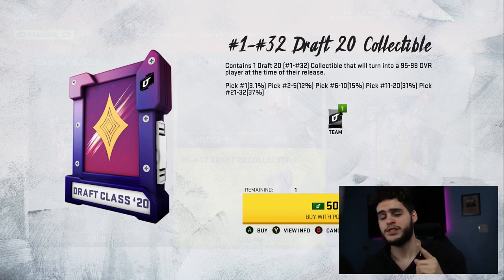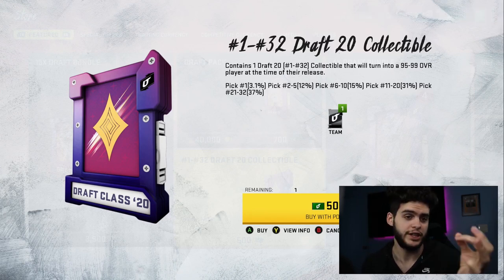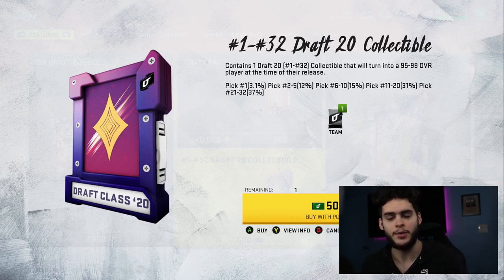If you get pick number one, which is a 3.1% chance, you're going to be getting a 99 overall Joe Burrow. Picks two through five are a 12% chance — that's Chase Young, Jeff Okuda, Isaiah Simmons, and Tua Tagovailoa. Pick number one is 99 overall, picks two through five are 98, picks six to ten are 97, picks 11 through 20 might be 96, and picks 21 to 32 are 95.